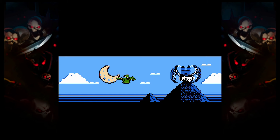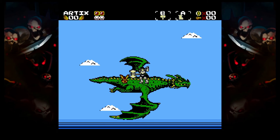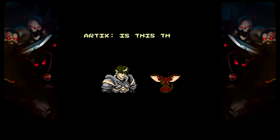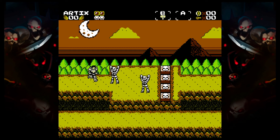The game starts off with a brief scene introducing the hero, Artyx, as he descends upon the land from a flying dragon. It's here where you'll see the first perspective of the game, which is a pseudo-overhead view used in certain areas and the overworld. The other perspective is your typical 2D side-scrolling view, which is common in dungeons and caves.